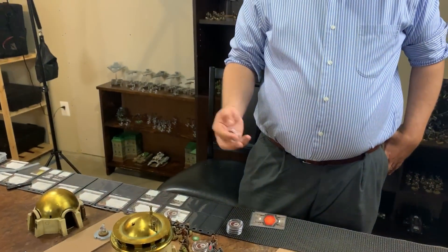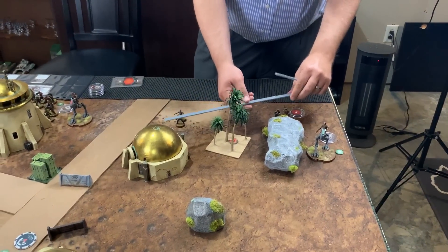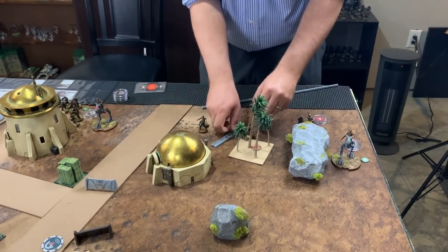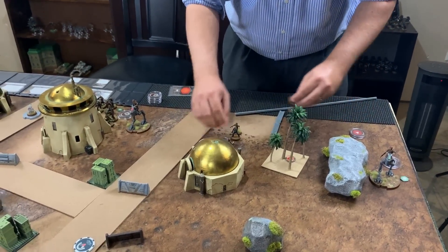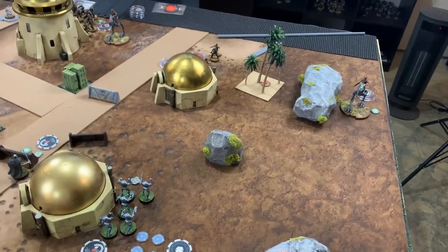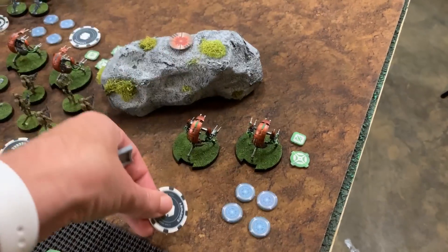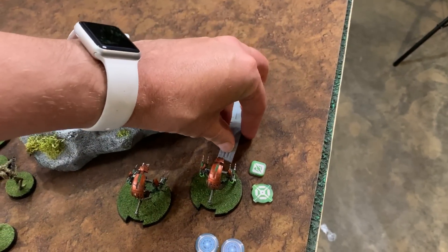Chris's final trooper unit runs toward a building rather than behind the AT-RT. Michael then activates his Droidicas, moving them forward and firing at the AT-RT with two red and four black dice — needing crits for the armor keyword. After a reroll, one crit is scored for a wound on the AT-RT.